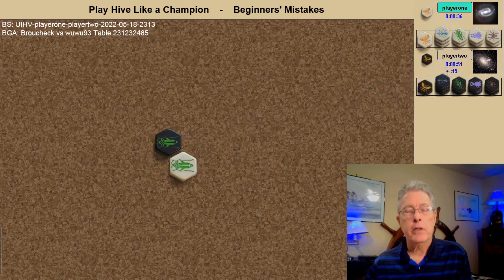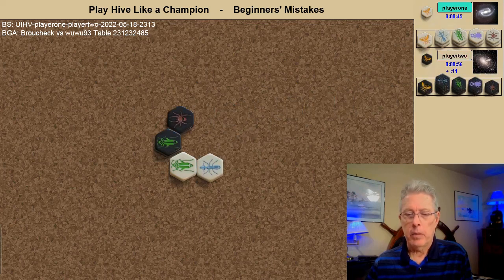Both players open with grasshoppers, which is a good opening bug. Many beginners start with a spider thinking that it's the weakest piece and should be used very early, but most top players will not start with a spider. White plays an ant, black plays a spider.